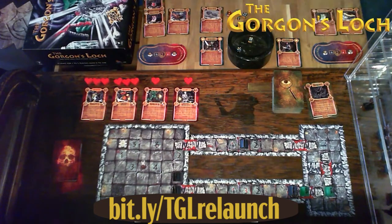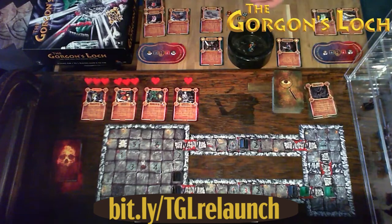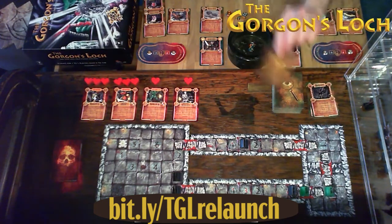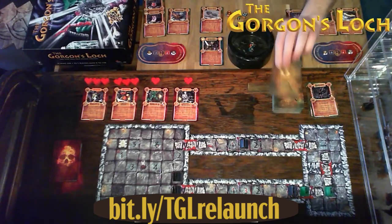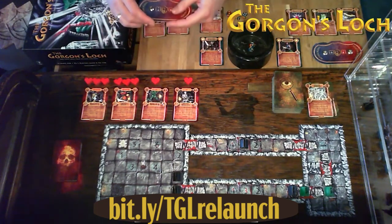Ragnor rolls four action points. There's not much he can do against enemies, so he attempts to search. First search yields a large health potion. Second search: Jock's Madness — a mysterious cloud of smoke engulfs you, coughing and choking, confused and disorientated, your turn ends. There go all four of Ragnor's action points with two remaining on the tracker.